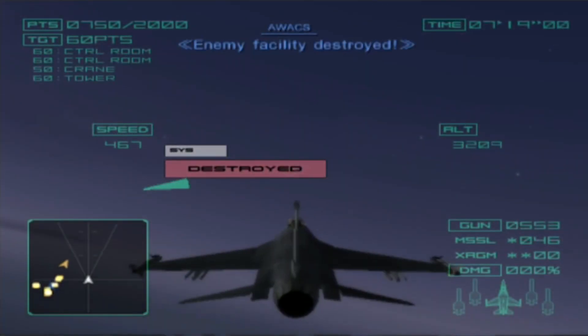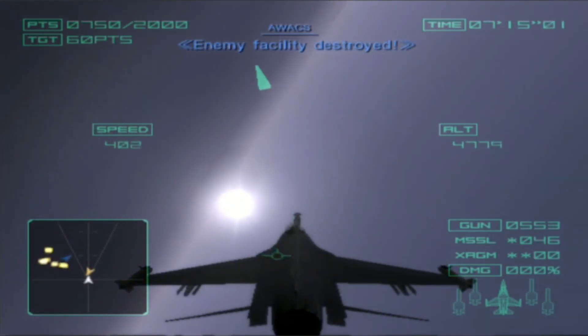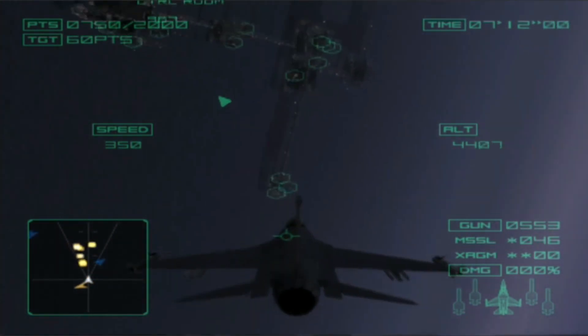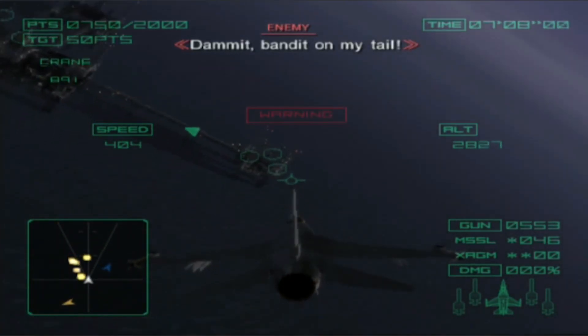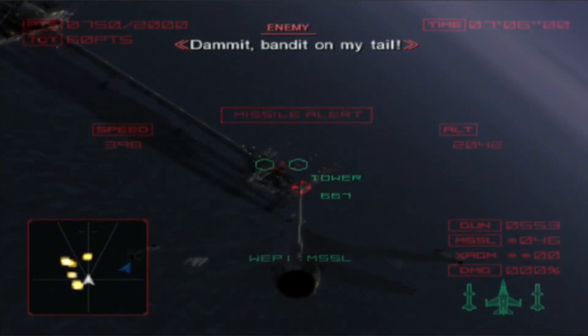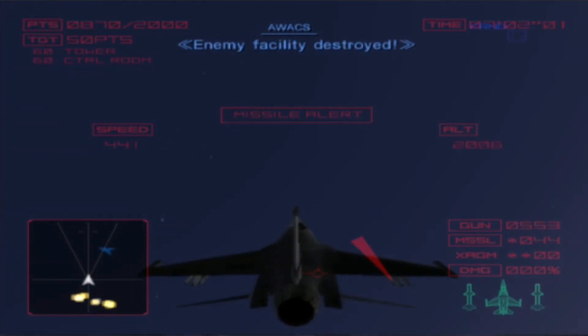Climber four, box two. Enemy facility destroyed. No good, it's a miss. Dammit, I've landed on my tail. A missile. Thanks for the saving. Box two. Enemy facility destroyed.